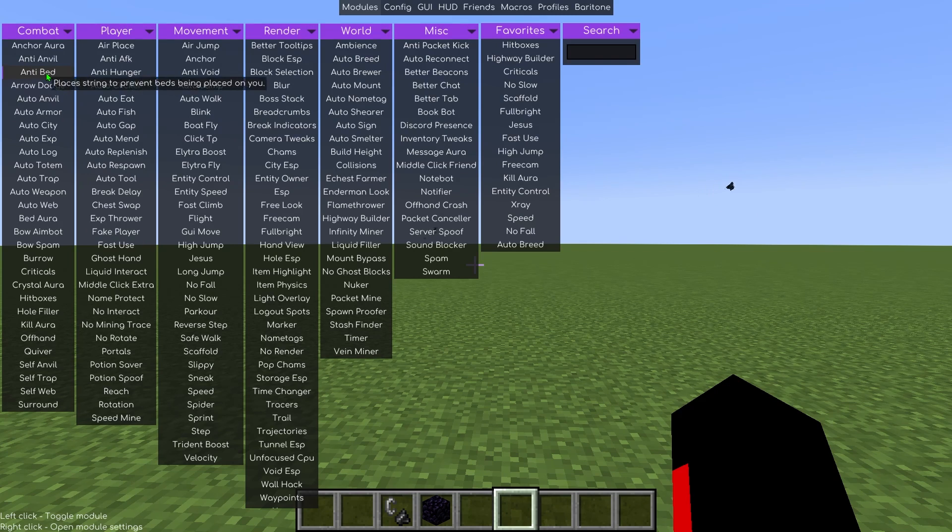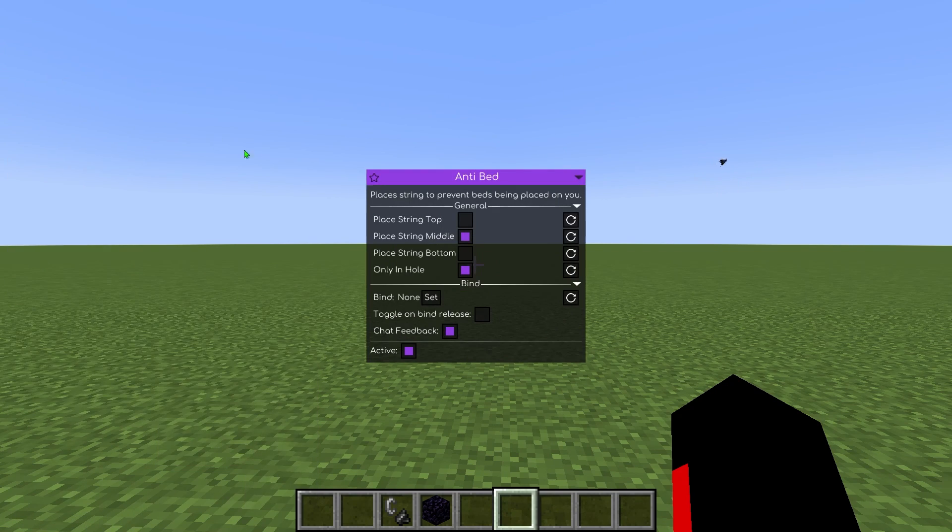Anti-Bed, much like Anti-Anvil, safeguards you from bed aura traps by placing a screen to hide your players from setting their beds.